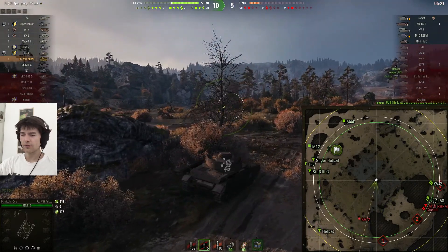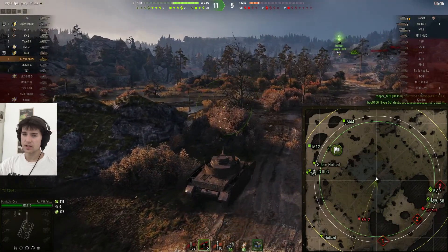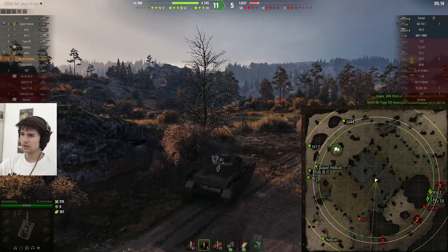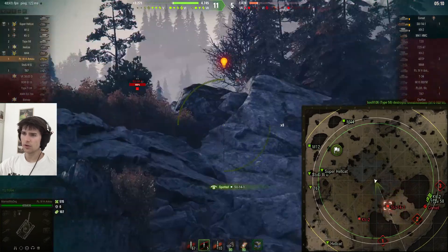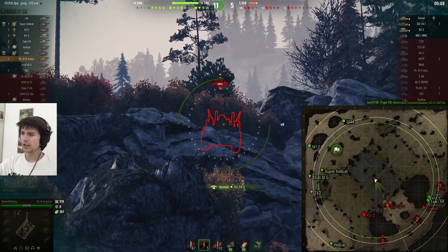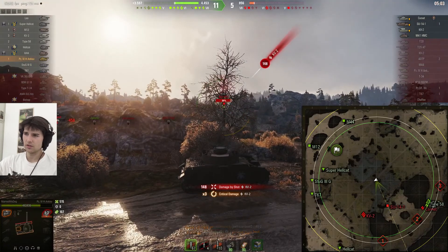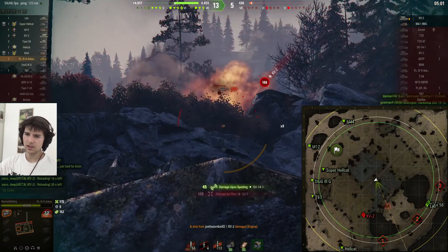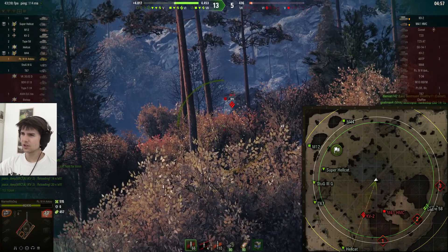I've got this set up with a rammer, ventilation, and optics. Since I never run food on my tanks I don't even have a full view range. The KV-2 or the arty spots me, and I realize there's a KV-2 in front of me, but at this stage in the game I don't care - I just want to kill arty.